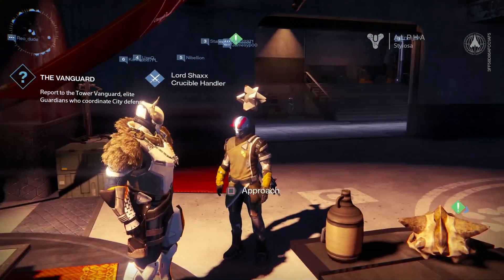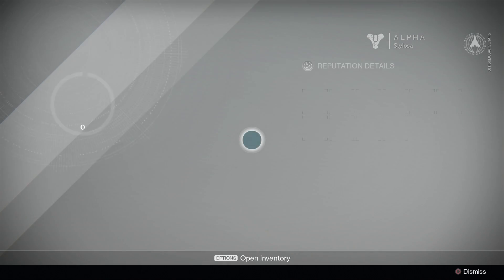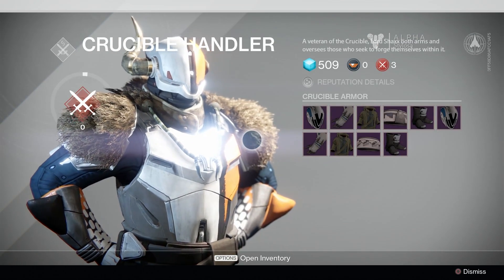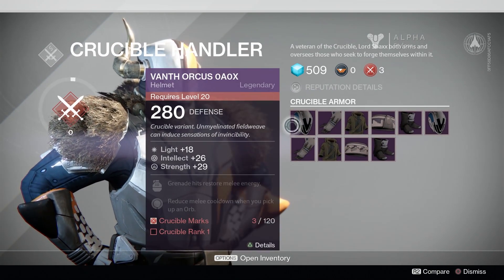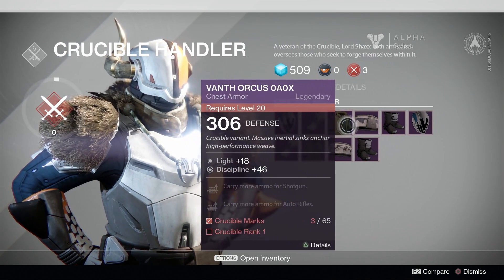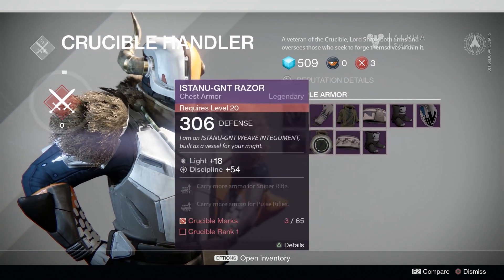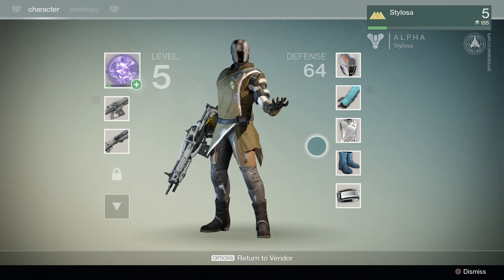This guy is a Crucible Handler. I'm like, who's this guy? Maybe I can have a chat — I can. So he's a vendor, but he sells purple items and they're level 20. Obviously I'm not level 20 — I think I'm level 4 or 5 — so I can't have any of this. But it's kind of nice to see that it's there.